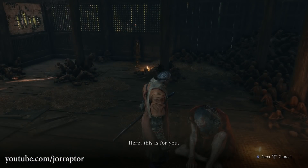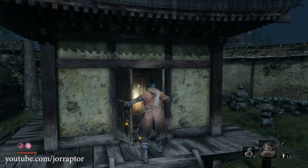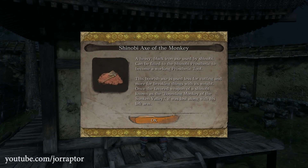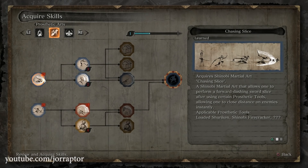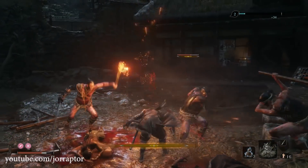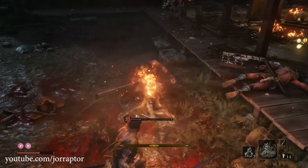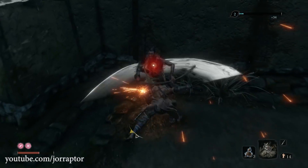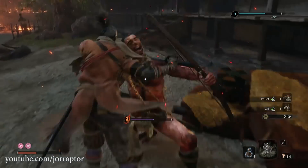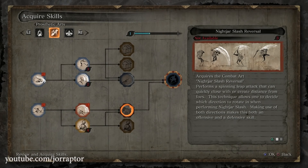I think it's smarter to first unlock some skills in the Prosthetic Arts section. You unlock this skill tree after finding three prosthetic tools — I told you about four tools in my recent video, so go find them and unlock this tree. The first skill you totally want is the Chasing Slice, which lets you do a slash after throwing a shuriken or using other tools. It's really nice in the farm spot or when fighting multiple enemies. The Night Jar Slash is also great — it closes the gap and deals a ton of damage, and upgrading it lets you use it in both directions so you can also get away.